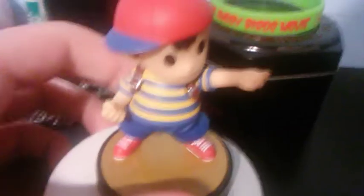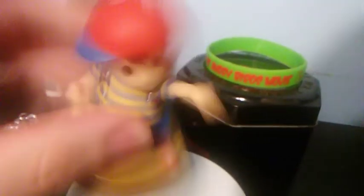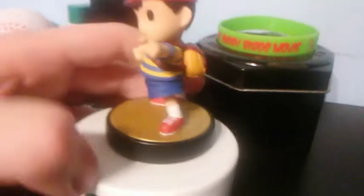Next is Ness from EarthBound, and I pretty much like this because it looks pretty good. They actually have lots of detail — the shirt, the hat, the shoes, the pants. The backpack looks pretty good, and Ness has simple black dot eyes. There are some black pockets I just noticed, but it looks like it's a little damaged — almost aged with a little bit of ripping. But it's a pretty good figure for this amiibo.